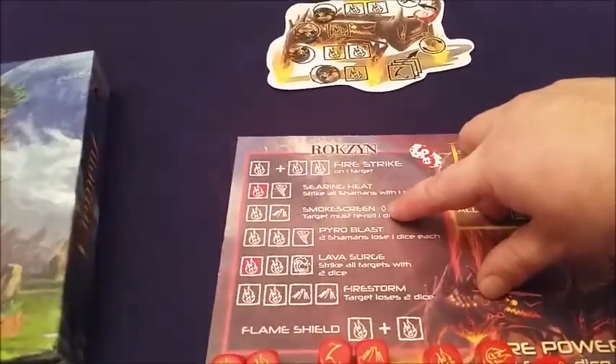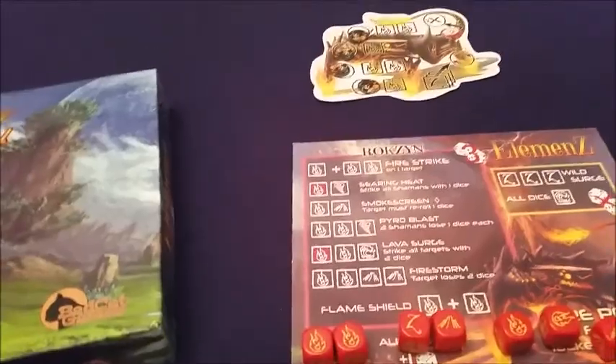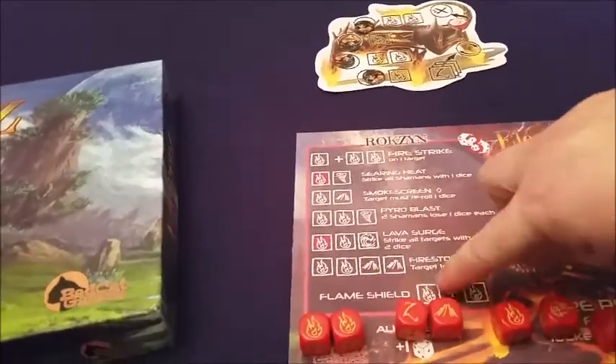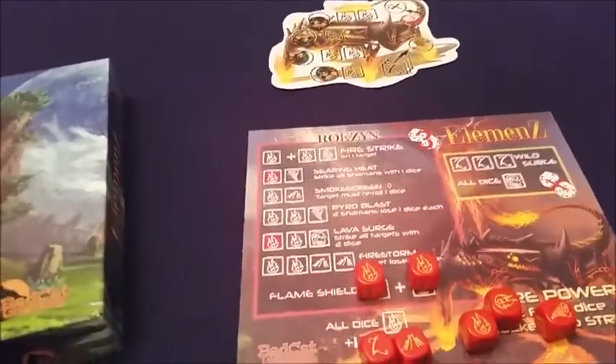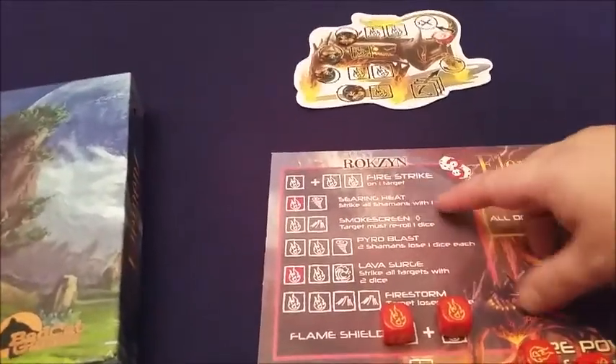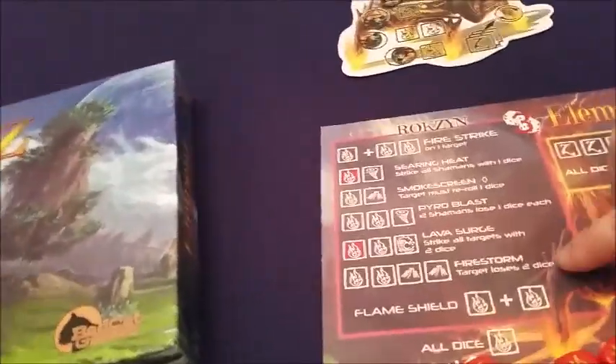This is my player board where I allocate dice. Anything with a little diamond on it means I can keep it there for the remainder of the round and use it on other people's turns. This one allows me to re-roll one die of a target opponent. I can add dice to shields - one die gives one shield, two dice give two shields. I can do strikes and various other things.